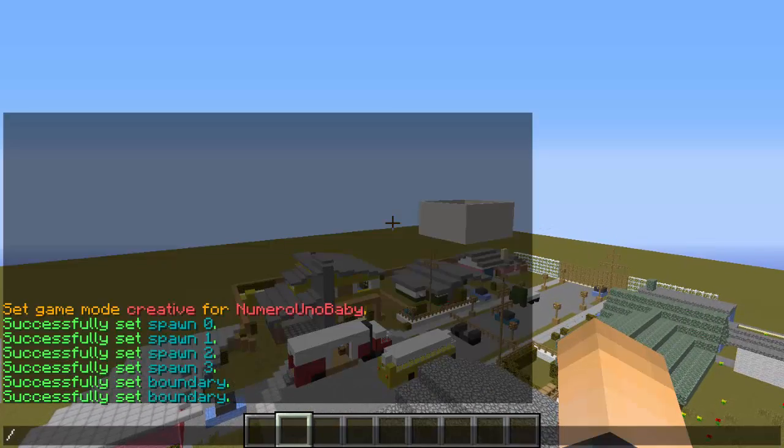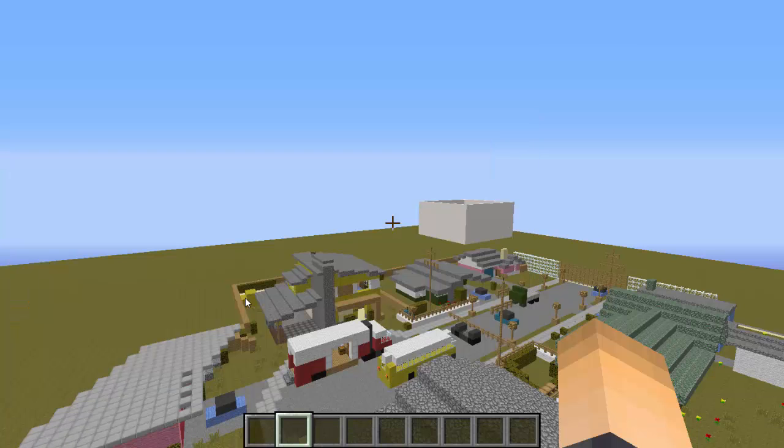The next part is setting the max amount of players that can be in this game. The max should match the number of spawn points you set — so if you set 20 spawns the max would be 20. I set 4 so I'm going to make that 4. The command is: slash OITC set max players, the arena name, and then the number.